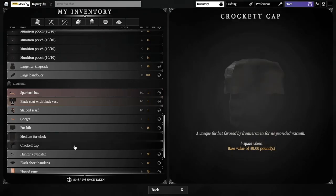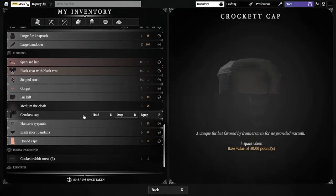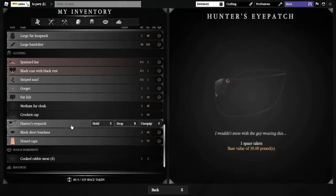I like the medium fur cloaks — they look better than the large ones. And this is the Crocicap — another Tier 3 leatherworking item. Then below it we've got the Hunter Patch, which is a Tier 2 bounty board item. So you get Tier 2 with the bounty board and you can get yourself a Hunter Patch. These are very cool.